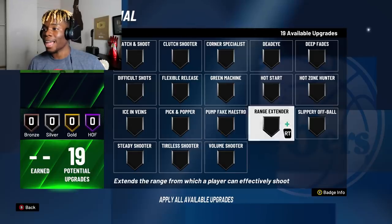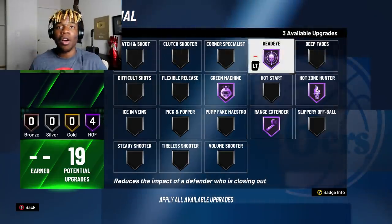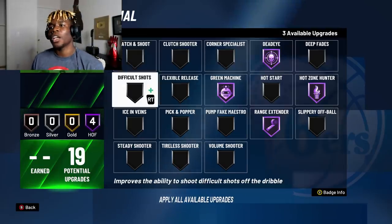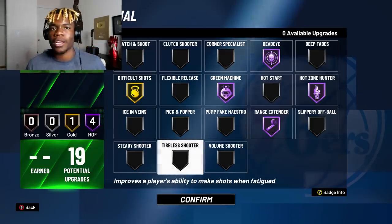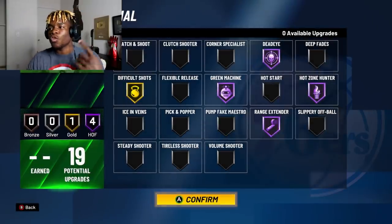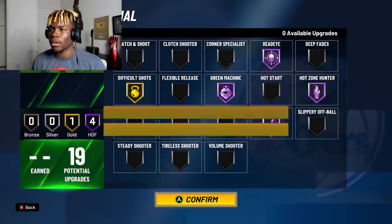For my shooting badges, I have a lot. Range extender — hall of fame, of course. Hot zone hunter — hall of fame. Y'all remember how untouchable those badges were? Green machine — hall of fame. Even if you come late to contact, I'm greening that thing. And right here I'm going to go with difficult shots. You can play around with difficult shots and tireless shooter — you'll be able to change your badges around. Range extender, remember y'all, it's not just for shooting threes — it says right there, for both mid-range and three-point shots.